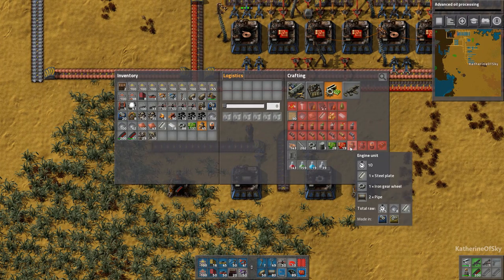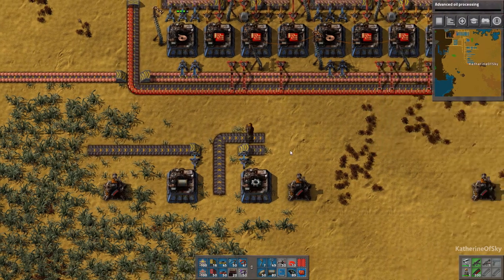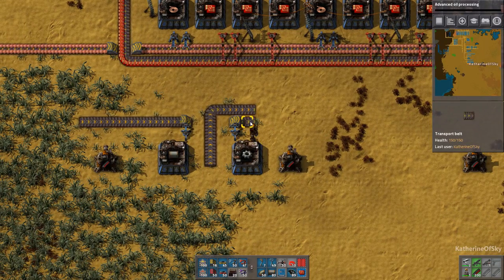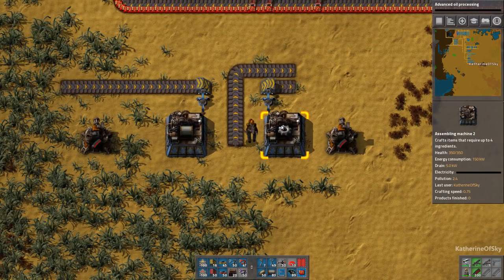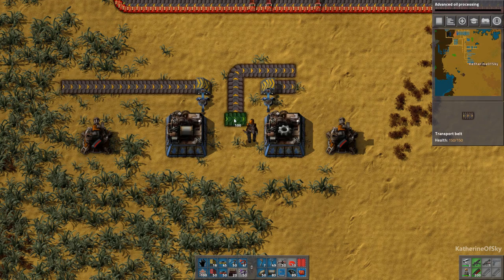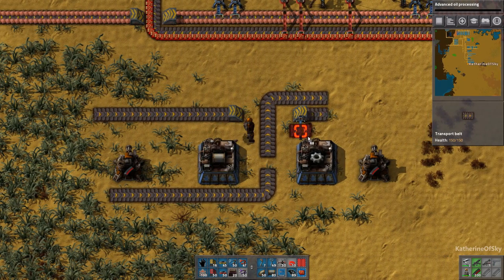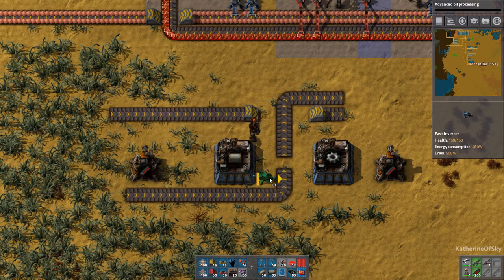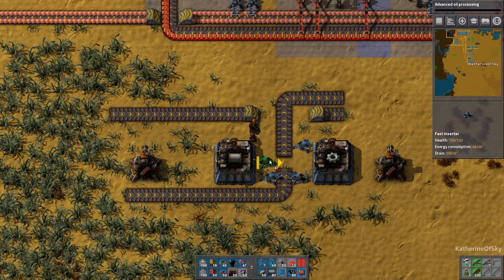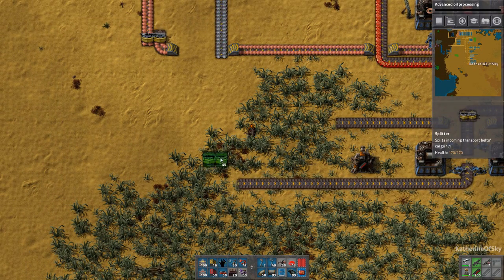What else do we need for these engines? We need steel. We're going to need circuits. I could do iron here, and this can be steel and circuits coming in that way - that'll work. We'll have iron there, sounds good. We're going to try this. Don't know if it'll work - probably should work to some degree or other.